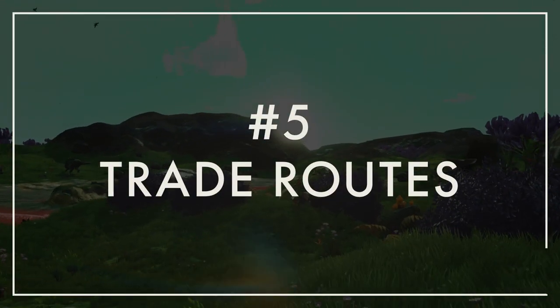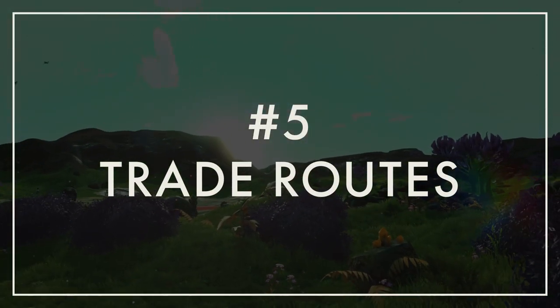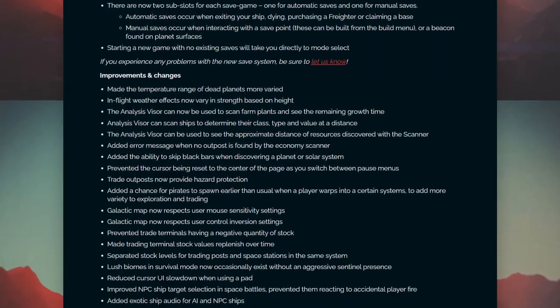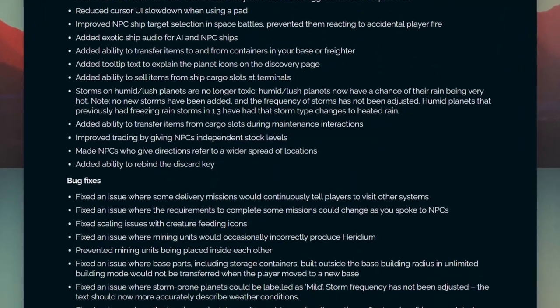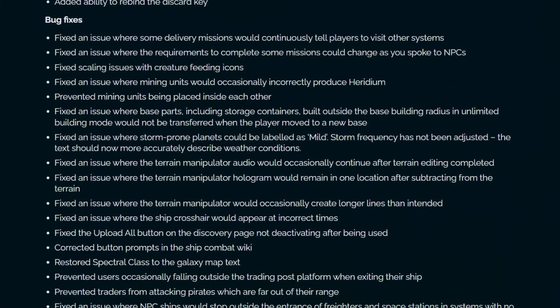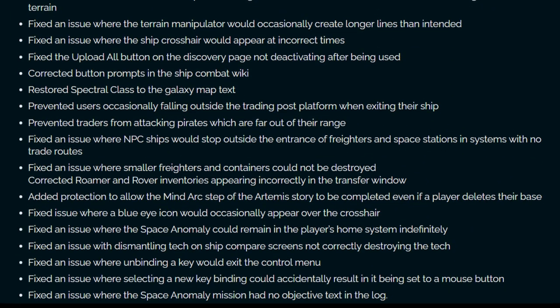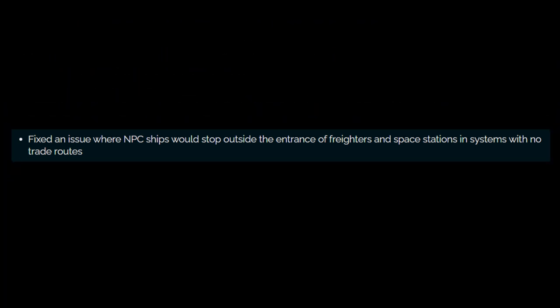Number five: trade routes — or trade routes, depending on how you want to pronounce it. Now before you say it, I know they were technically referenced in the patch notes for the October 3rd 2017 patch 1.38. But since they don't directly explain it, I'll maintain that this still qualifies as a secret feature.